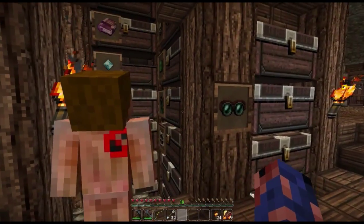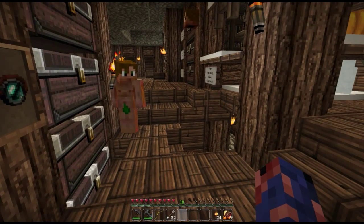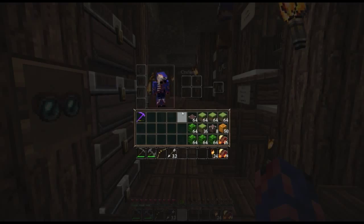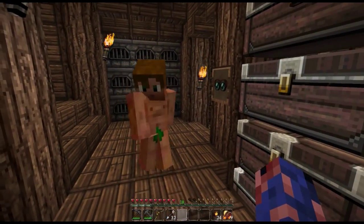We haven't smelted everything out of the mob trap — we have two full sets of iron armor in there, that's another 15 blocks or so. Let me put that fortune pick away because we don't need it anymore and we don't want to lose it.